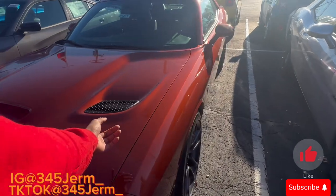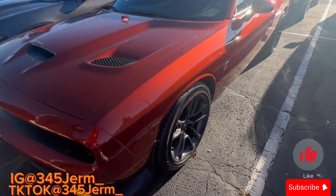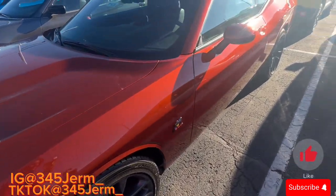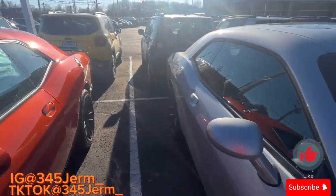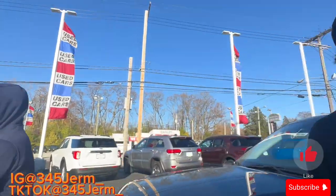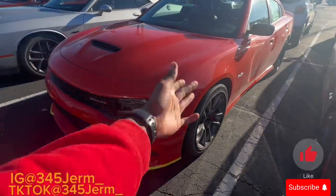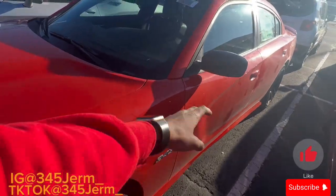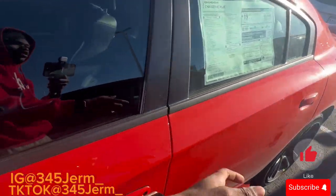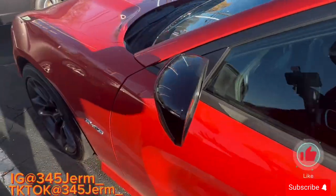I ain't gonna fake, I might have to go with this Scat though — I like it, it got the cap hood on it. Yeah, the SuperBee — we gonna get to that, we just starting off small. As y'all can see they got a Last Call 345 with the Brembo package. These don't come like this — it's an RT Plus but it's a Last Call. They got the Last Call plaque, so they gave them a little bit of differences.